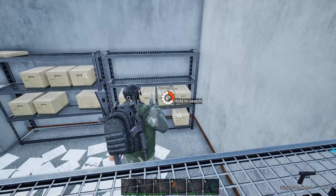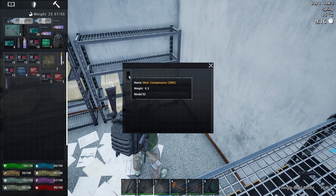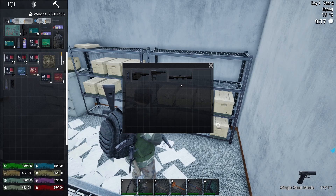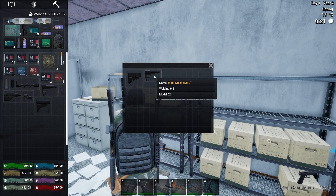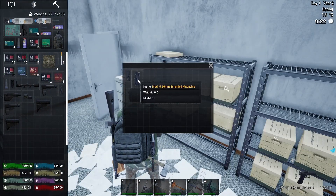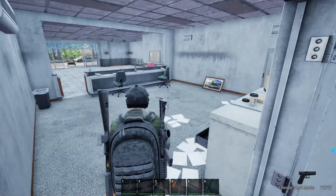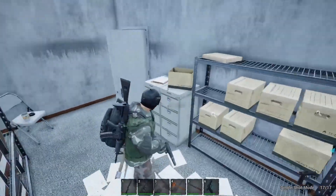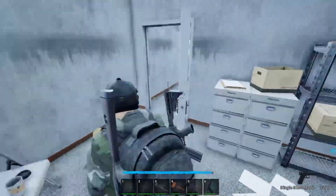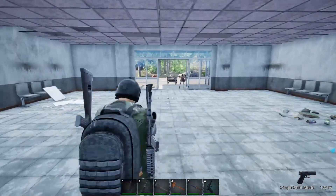Okay, we'll start at the back. Not bad loot — ammo is mainly what I need. Look at all this! Ammo is the main thing, loads and loads of ammo. That's a 5.56 magazine. I think we've got someone coming here — it sounds like there's someone coming. Yeah, right there.